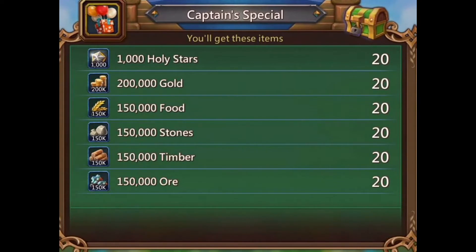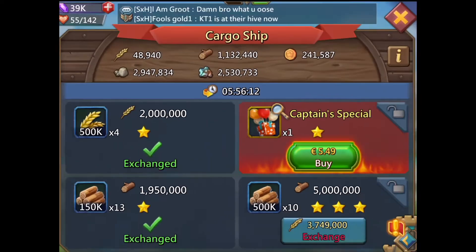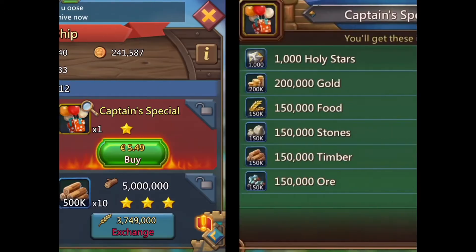The first pack comes with 20k holy stars. Again, this is five euros or eight dollars, and I think it's very good — 20k holy stars for this price.